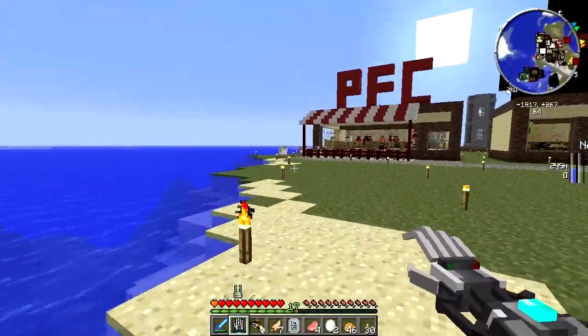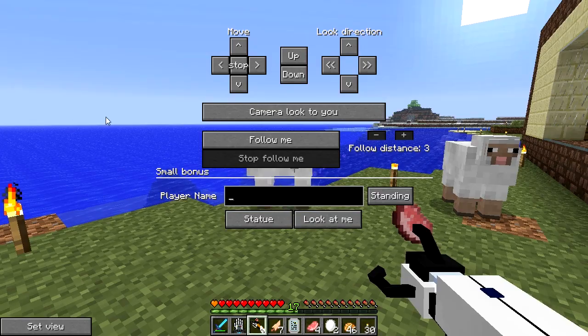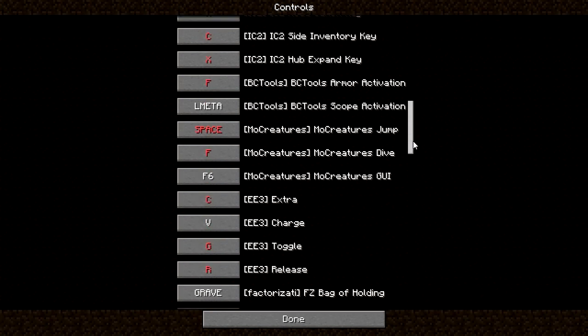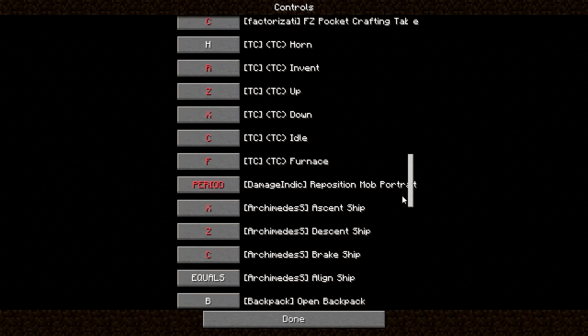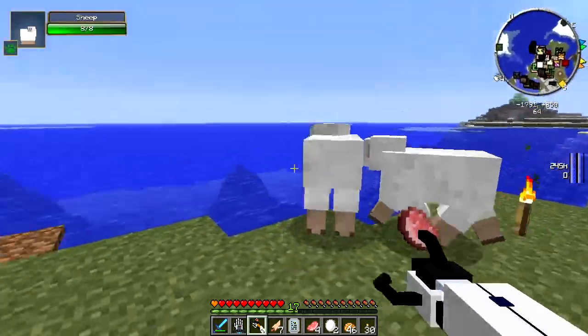I also died in between episodes while getting the Komodo dragons. I need to sort out the controls — anything that's bound to G must be removed. That can go there, and this one definitely needs to be removed. Done. I want my herding tool back. There we go.